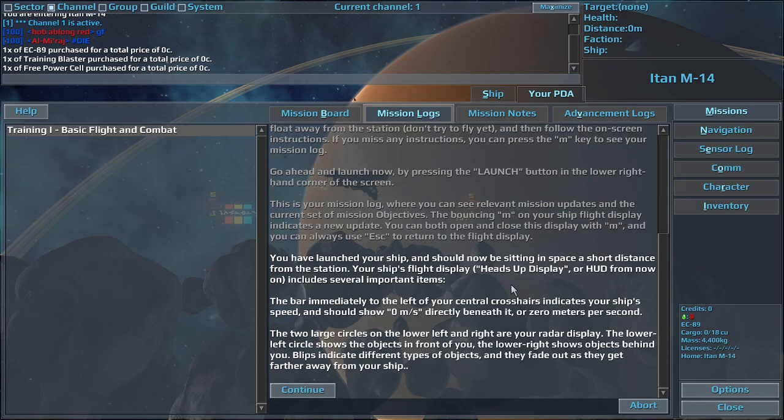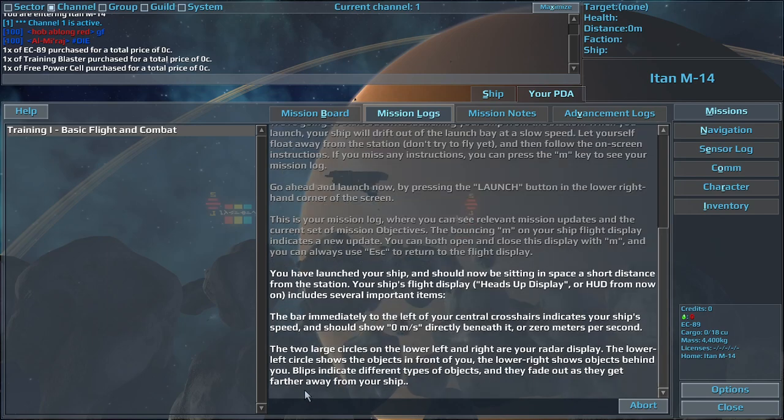You have launched your ship, and should now be sitting in space a short distance from the station. Your ship's flight display, heads-up display, or HUD from now on, includes several important items. The bar immediately to the left of your central crosshairs indicates your ship's speed, and should show 0 meters per second directly beneath it. The two large circles on the lower left and right are your radar display.